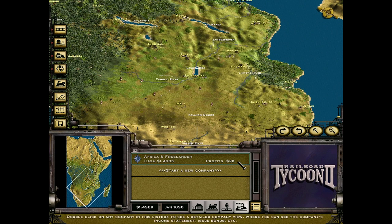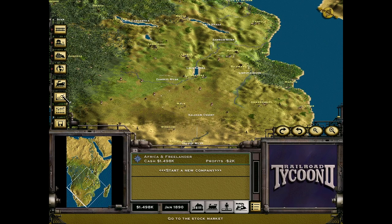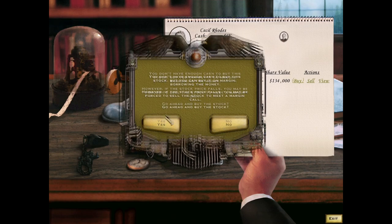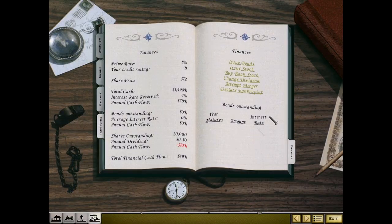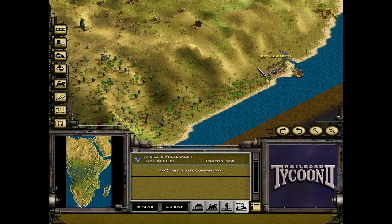Let's issue some stock and buy more than we can afford just to push off the value a little bit, then issue some stock. We can also issue bonds. We've got some good routes we can set up here.